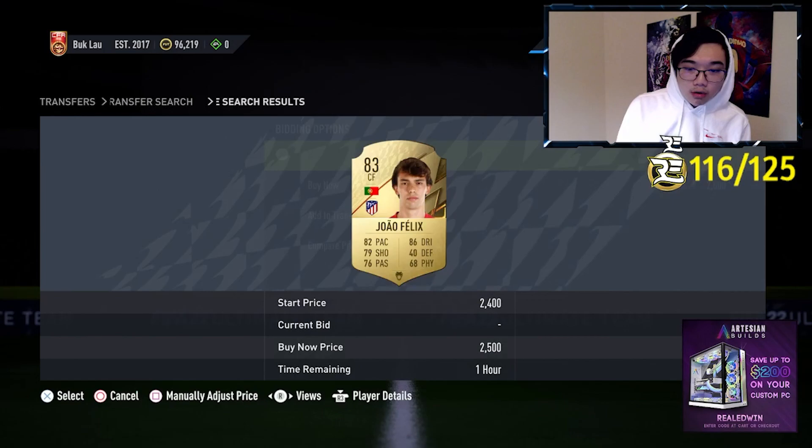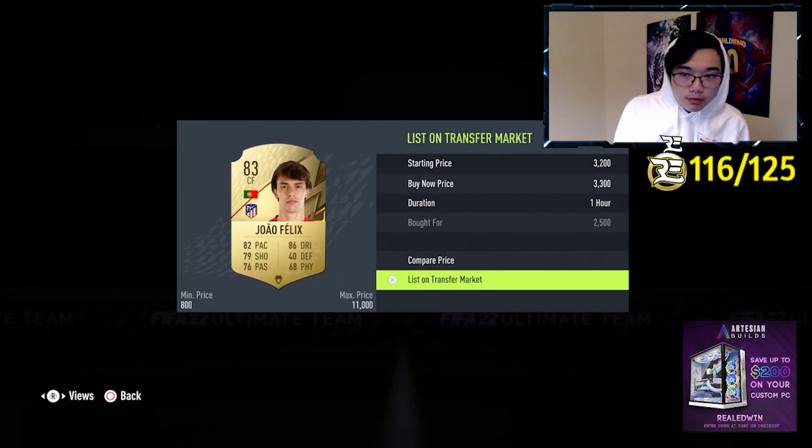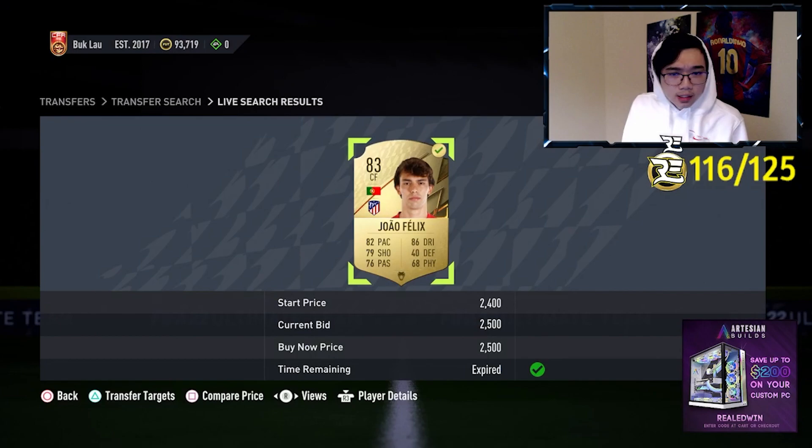Perfect example for the video — we saw that he was 3,300, so I'm going to list him up and personally take the 800 coin profit. You can hold — he'll probably go up at night. It works with wingers, strikers, center forwards, even left mids and right mids if they're attacking and have attacking stats.